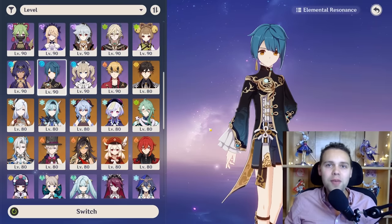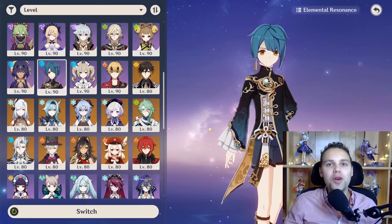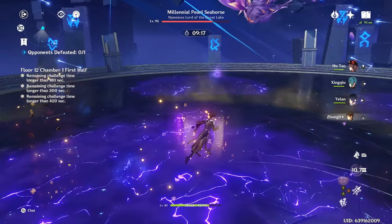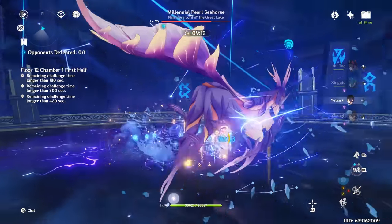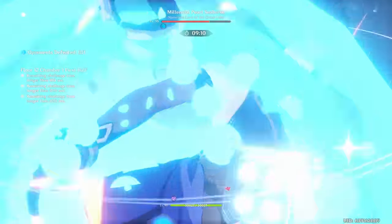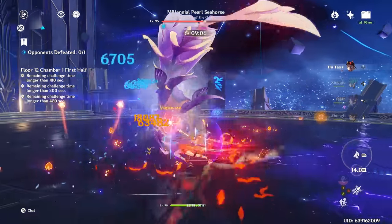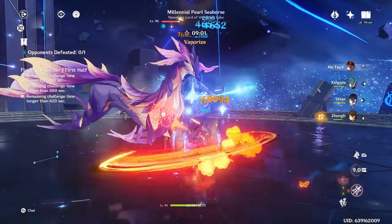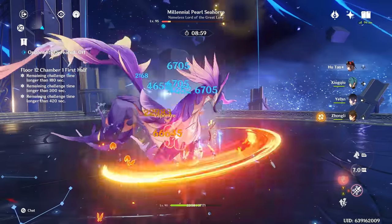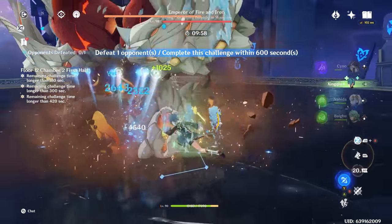Welcome to Genshin Impact, where we build and test every single character to help you decide who you want to wish for and build. Xingqiu is an incredible off-field DPS and hydro applicator. His skill provides good energy and damage, and his burst provides three instances of off-field damage as a coordinated attack with your character's normal attack. Because of these three instances, along with the orbitals from his skill providing hydro on contact, he has the best single target hydro application in the game, and is among the top performers in terms of off-field damage.